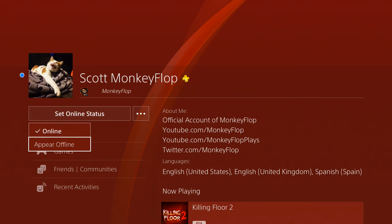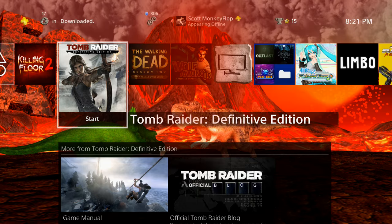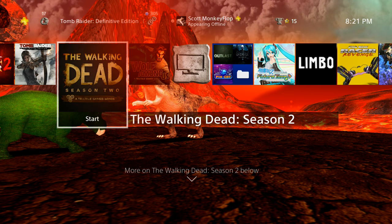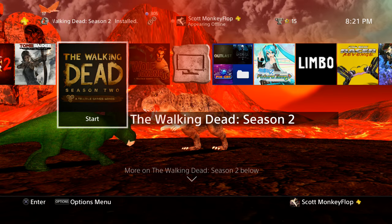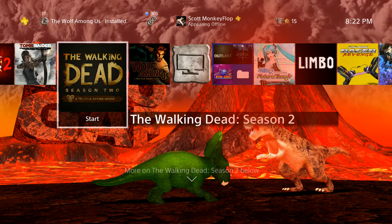Why would you want to appear offline if you're actually online? Well, for some people they like to watch Netflix without getting any interruptions. They also like to play some story-based games and earn trophies. There are a lot of trophy hunters out there who want to be completely focused and submerged into the game, and sometimes it can be a distraction if four or five of your buddies are inviting you to play multiplayer — especially if you're on that trophy grind going for the platinum.